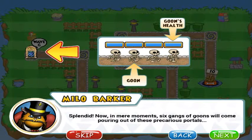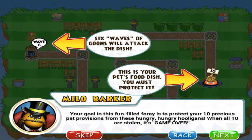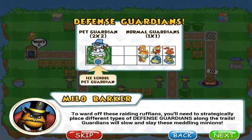Splendid! Six gangs of goons will come pouring out of these precarious portals. Your goal in this fun-filled foray is to protect your ten precious pet provisions from these hungry hungry hooligans. When all ten are stolen it's game over. To ward off these raiding ruffians you need to strategically place different types of defense gardens.